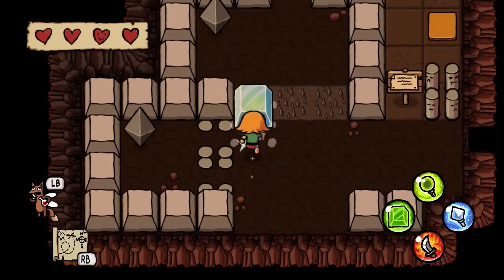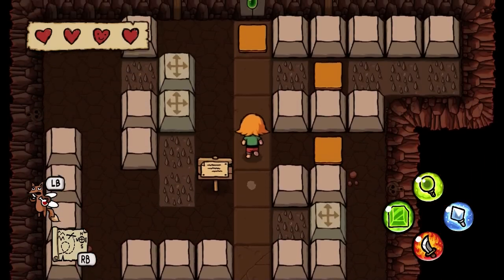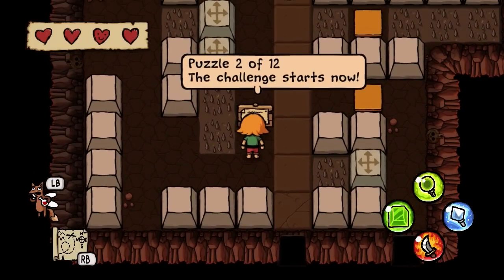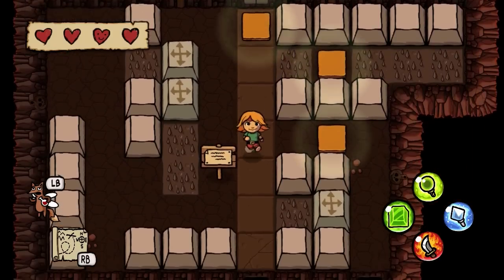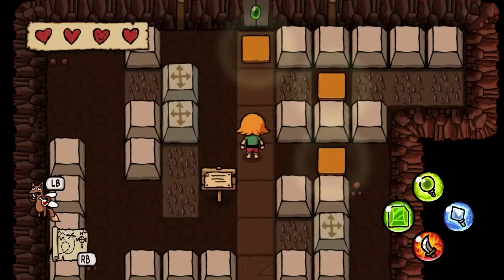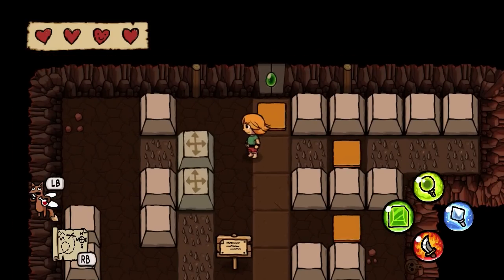Puzzle number two — this needs three blocks pushed down, so that's going to be interesting. I can shove this one to the left, which would then let me shove it back to the right.